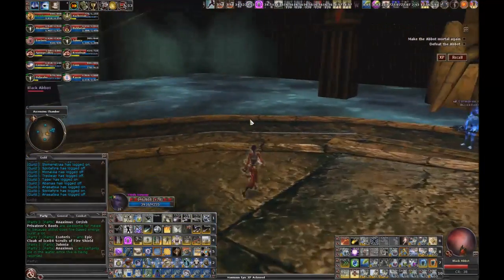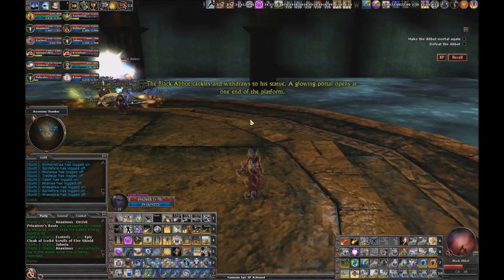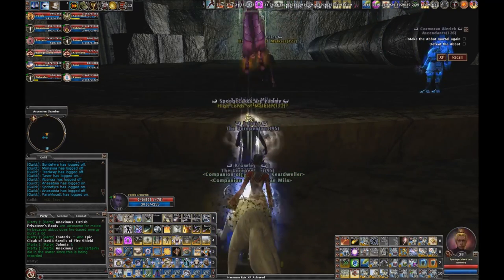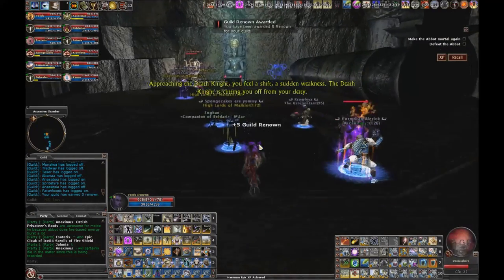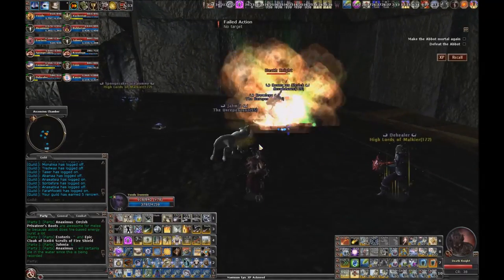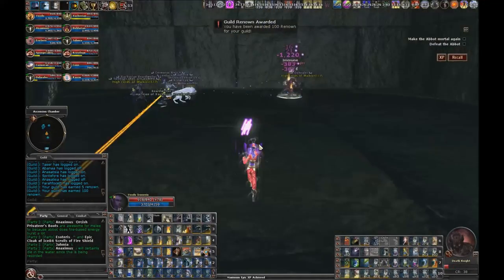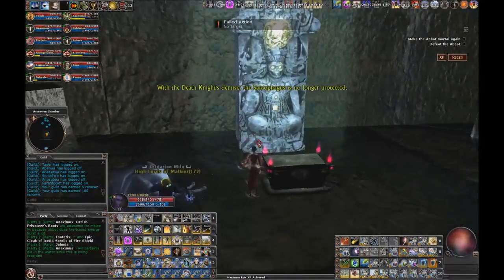I will grab the goggles. Tanks or the healer and Maximus southwest should be fine. Just kill the beholders first and then go after the death knight. The death knight is cutting you off from your deity - you'll see a sudden weakness. With the death knight's demise, the sarcophagus breaks.